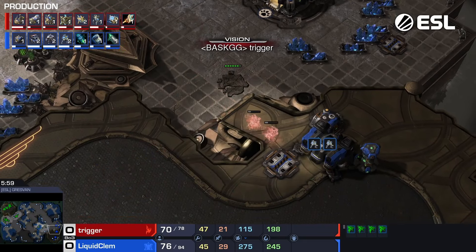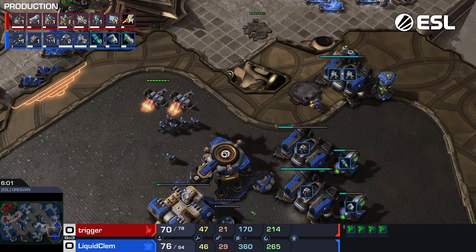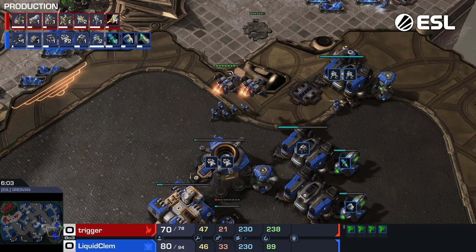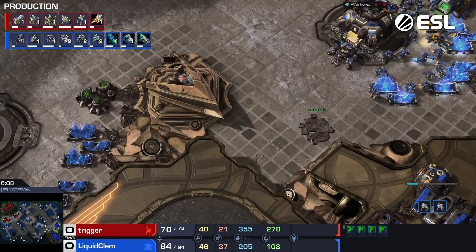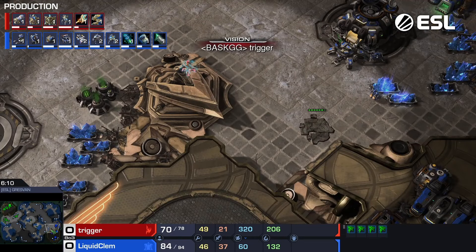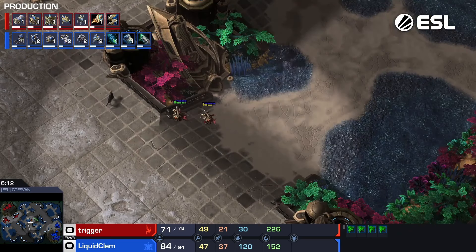You're going to have to be careful not to lose too much here. The Phoenixes are going to be very important for helping to hold any pushes that Clem does. I think you're going to have to really focus on getting a good Colossus count right now.